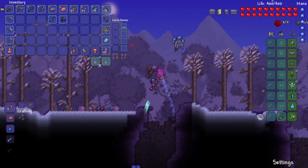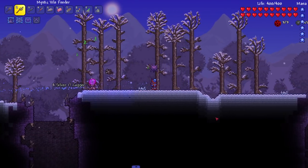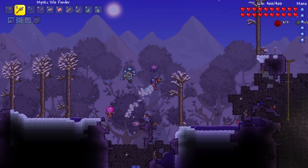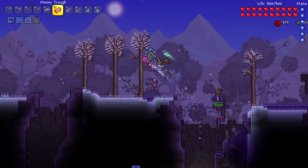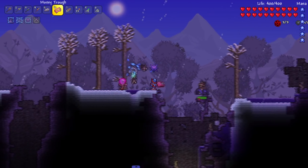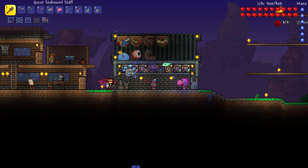I'm gonna go fish, but I guess before I fish I might set up a little arena here for the hive mind fight. Hopefully we get a good spawn — I don't know, we'll see. Maybe I should just fight it right now. Do I have potions? I don't have my potion set up. I think this boss might actually be tough, let's not worry about it for now.